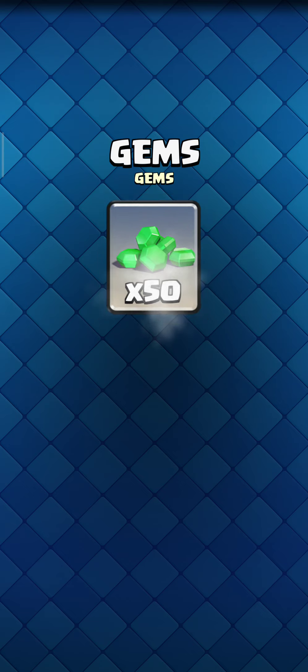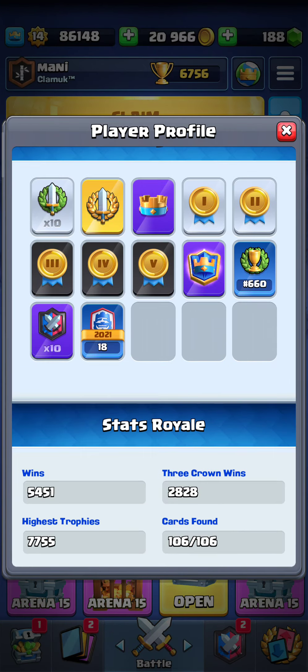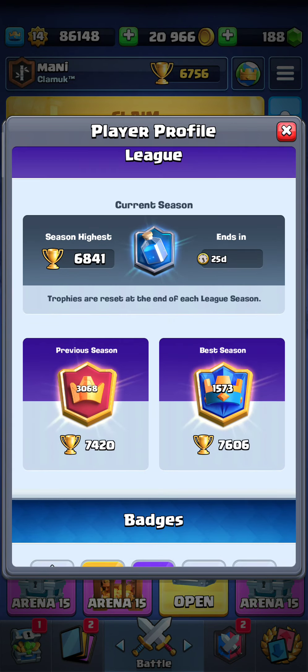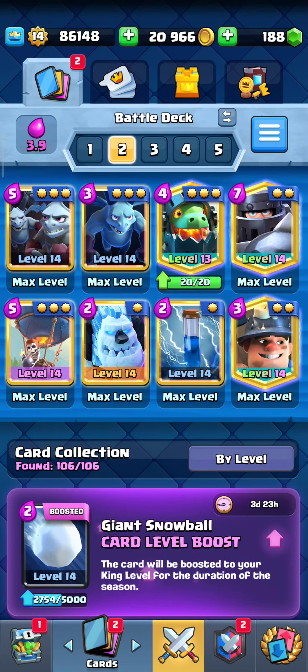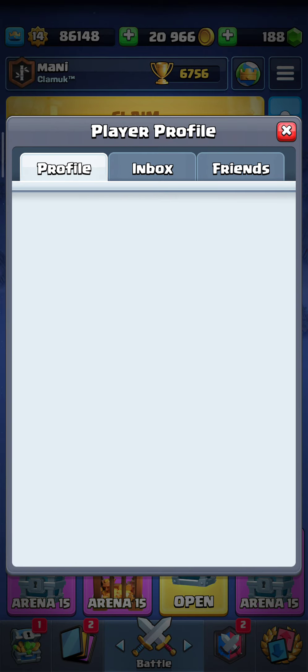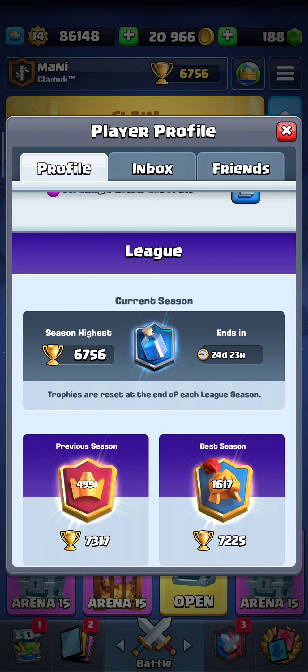We're at 6752 trophies — let's grab those 50 gems. We're at 1415 rank now. The Pekka bridge spam is all over the ladder but we managed to win even though he had Fireball, Electro Wizard, Zap, and Magic Archer. This is how you play this deck. The main key is knowing what cards and spells the opponent has and tracking their elixir spending each cycle. Hope you enjoyed the video — like, subscribe, and this season we'll try to reach 12,000 trophies!